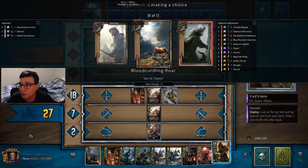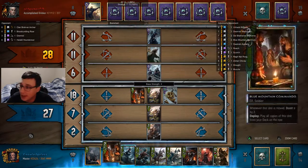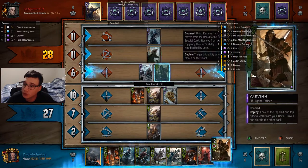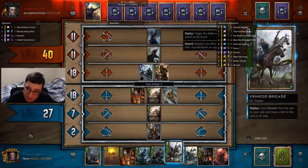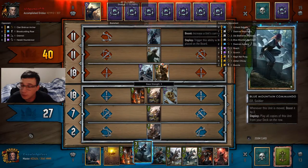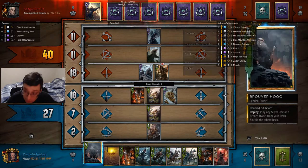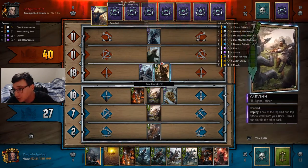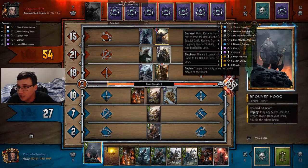Normally I would be playing weather at this point, but I don't really have access to it right now. If I had Scorch I'd be really happy, but I can't access Scorch since it's not a silver unit. Bruverhoog was changed to hold silver units and bronze dwarves. I have plenty of bronze dwarves and plenty of silver units that I can access.